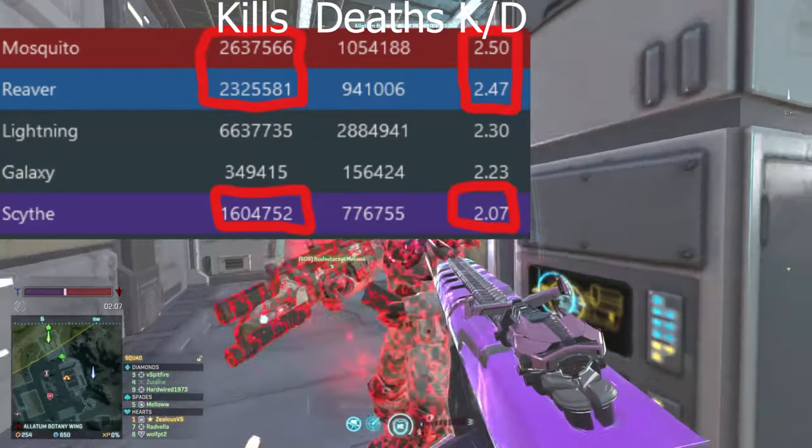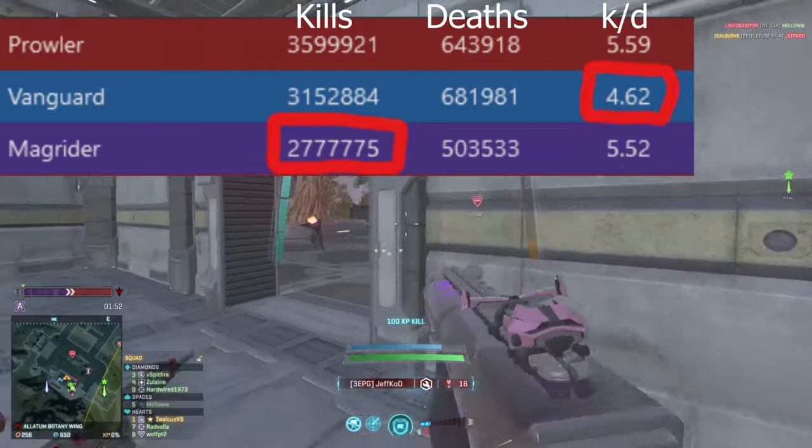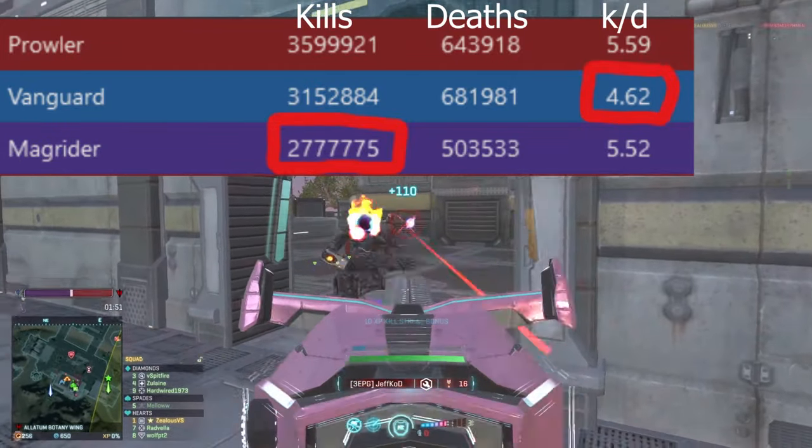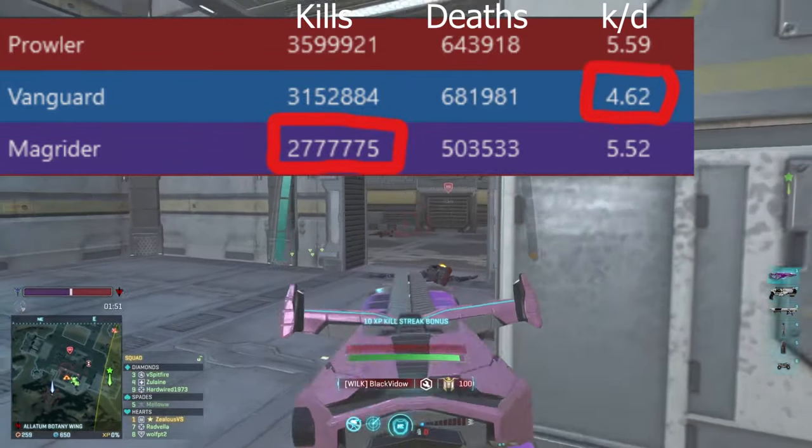If it isn't the ESFs, maybe it's the main battle tanks. We can see quite a big difference, with the Mag Rider having a lot less kills and the Vanguard having a significantly lower KD. So that could explain the NC side of things a little bit.